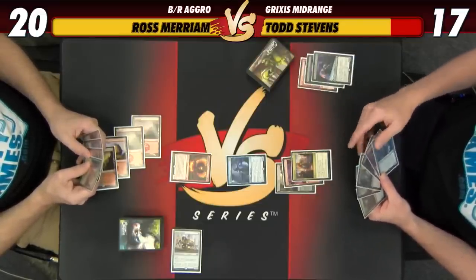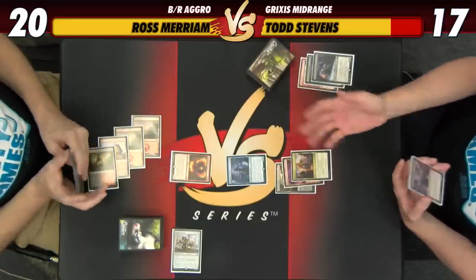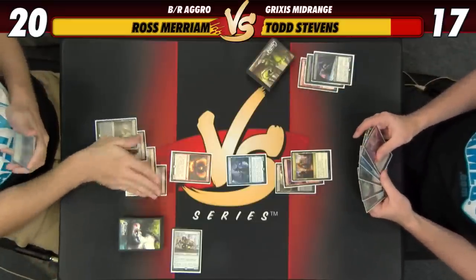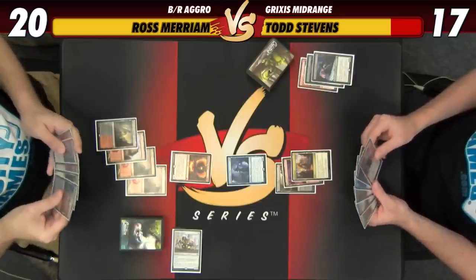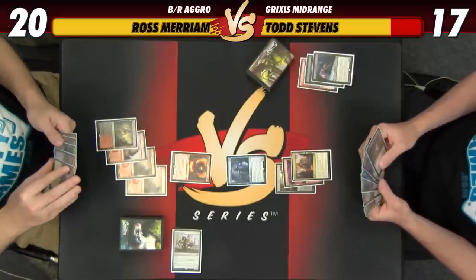I guess we could just throw Bloodfast out there, or we could hold up a removal spell. I think we'll just hold up a removal spell — no reason to attack the Champion into the Phoenix. No reason to use a removal spell now either because the Phoenix will just come back on upkeep.